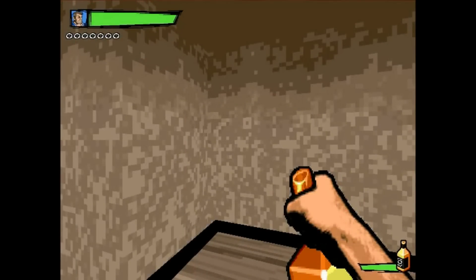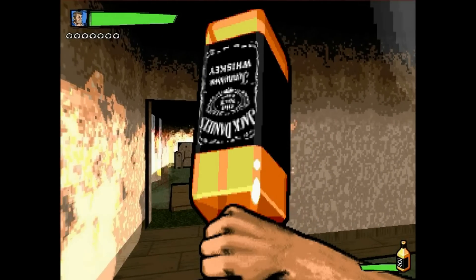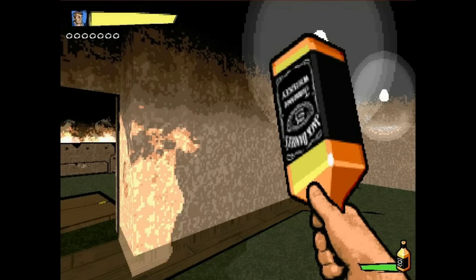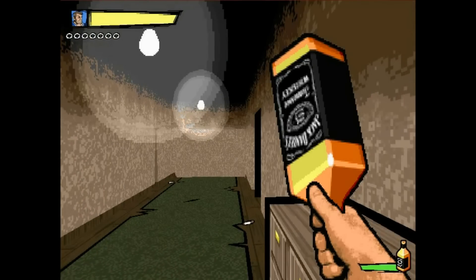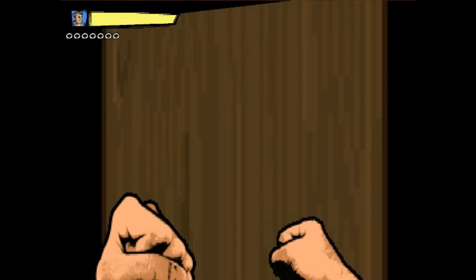But if I wanted to carry something else, I'd have to drop it first. The alcohol is like armor for us — it lowers the damage we take.